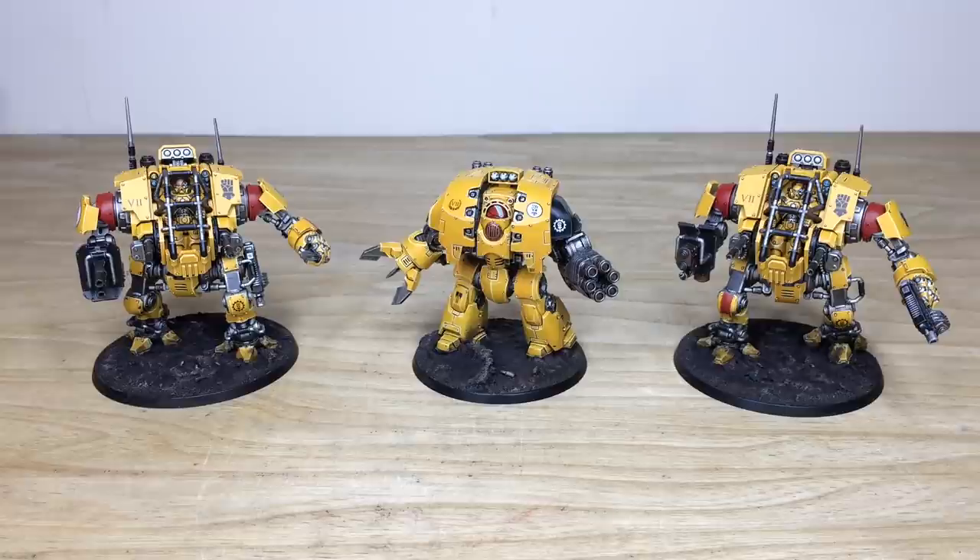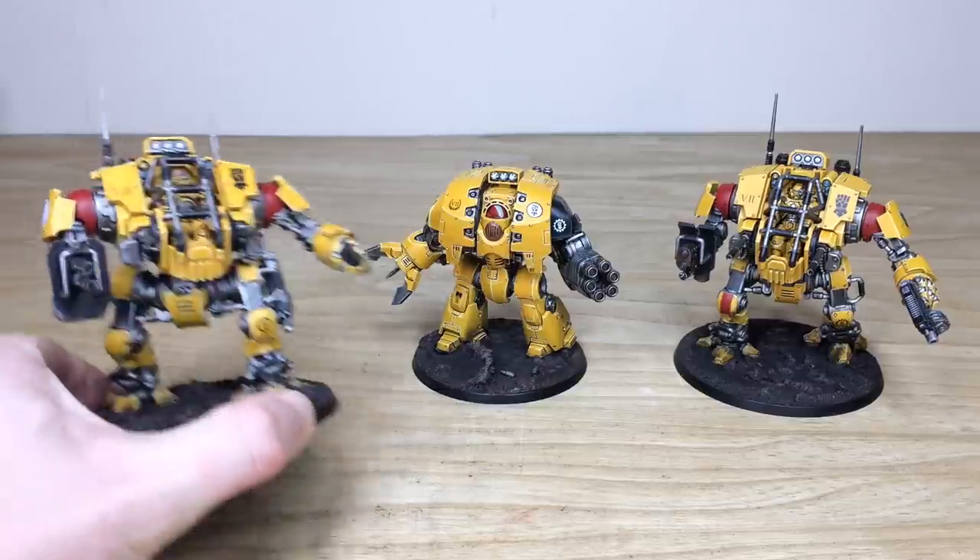Following up from all that infantry, we have some walking behemoths — these awesome dreadnoughts and Invictor Warsuits. Right from the get-go you've got the Leviathan in the middle, probably one of my favorite Forge World dreadnoughts, and then also the Invictor Warsuit — it's been a pleasure to work on some of these new kits for our client. Let's start from left to right.